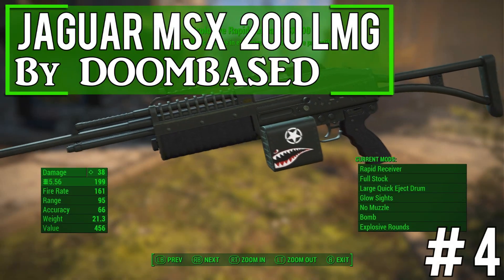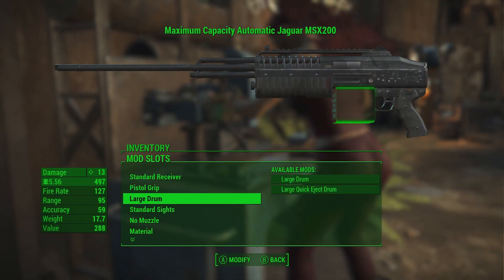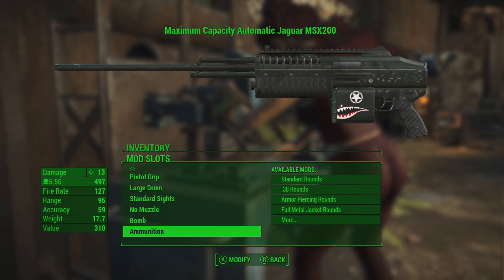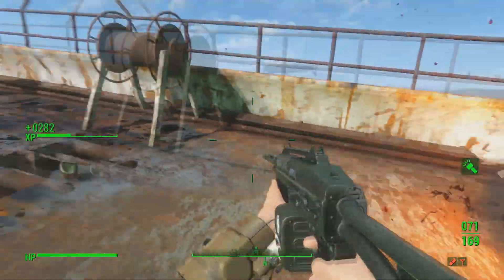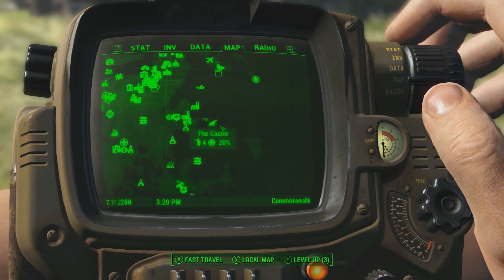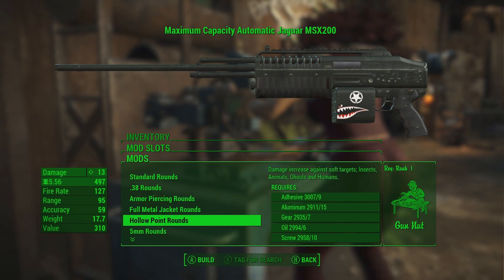This fourth one is another awesome weapon mod called the Jaguar MSX 200 Light Machine Gun, and this weapon is absolutely incredible. You can modify it to be even more of a beast than it starts out as. This is a port of a Fallout: New Vegas mod by Meibatsu — the original creator has given permission to port it onto Xbox One and PS4, and has given permission to use his other Fallout: New Vegas mods as well. You can find this weapon right outside the Castle area at the diner, laying on the countertop. You can then modify it to your liking — add vents, have explosive rounds, switch the type of ammo it takes. It has tons of options to choose from.